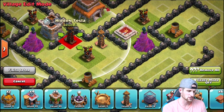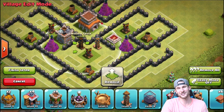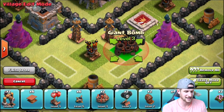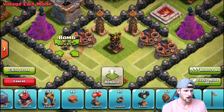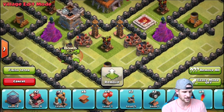We're going to bring in our teslas because those attack both air and ground troops. So if anybody tries to come from the bottom with air troops, they're going to get completely annihilated. A pretty popular attack strategy at Town Hall 8 and 9 is hogs, so we're going to make this center part anti-hog for sure — anybody that comes in here with hogs is going to get owned.